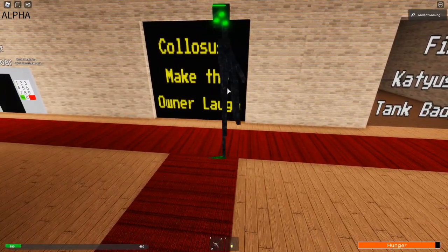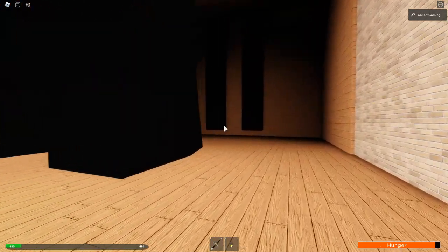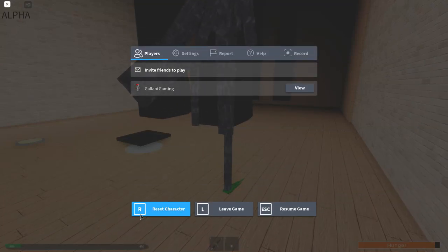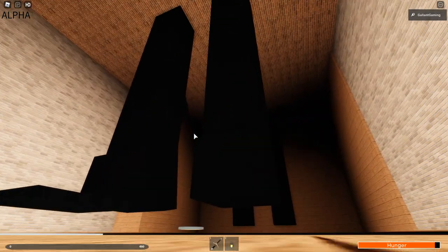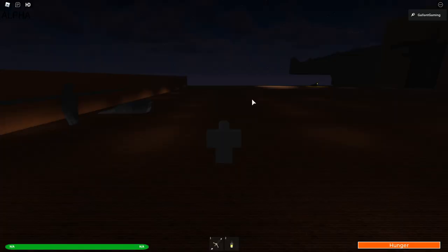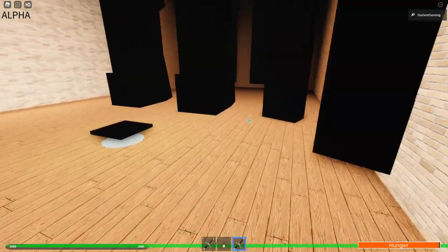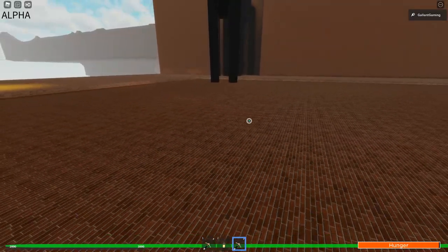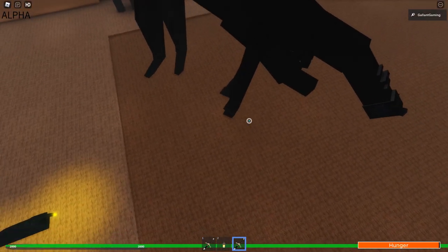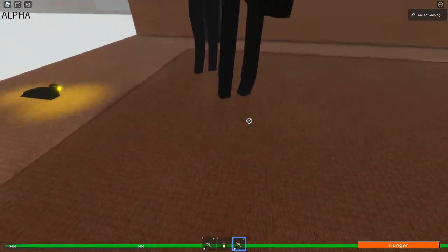And then finally, the Colossus Badge. And... Whoa! What? Is that all he is, his legs? Hold on. I know I said I wasn't gonna become all of them, but I gotta become this thing, alright? Oh, that's a lot of blood. Alright, the Colossus Badge. Let's check it out. That's insane. Oh! Oh, wait, it's still... What is that? I literally can't even look at it. It's so large, I can't even fully look at this thing.